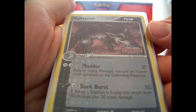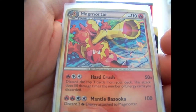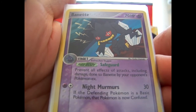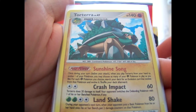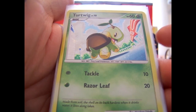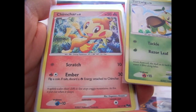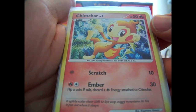We have a reverse holo rare from Power Keepers — that's a Mightyena. This is a really cool card too — Magmortar. We even have quite a bit of EX Crystal Guardians holos in here. We have Bayleef. I like that Torterra too. There are some Pop Series holos in here — we have a Turtwig and a Chimchar. I believe I need both of these — I don't think I have these ones yet. Really cool looking. Those are from Pop 6.